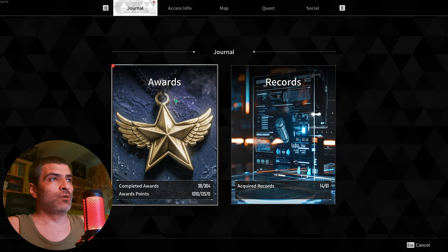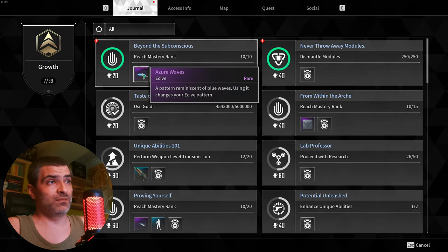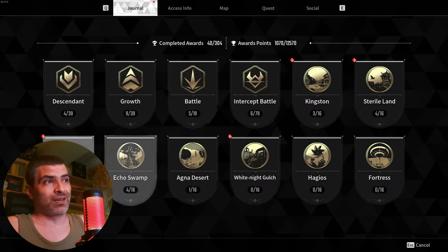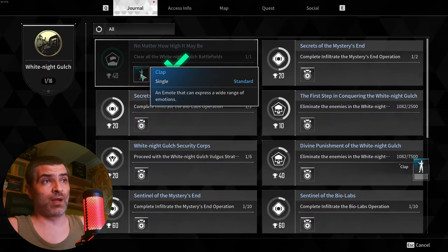No idea why rewards are not placed straight into my library. I mean, I have a vague idea — it's like this so you spend more time in the game, obviously. Lost Ark killed my enjoyment with all that stuff. Mokoko seeds come to mind.